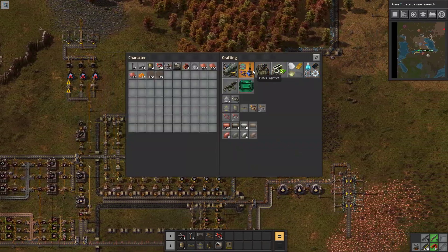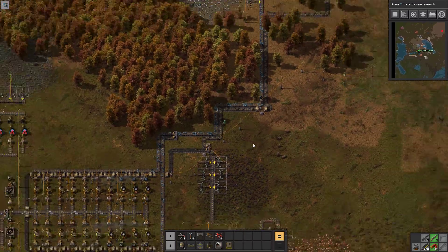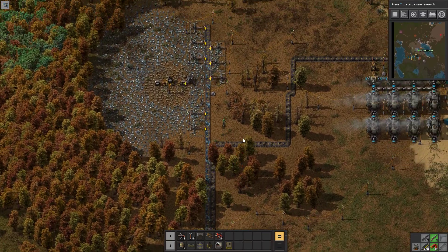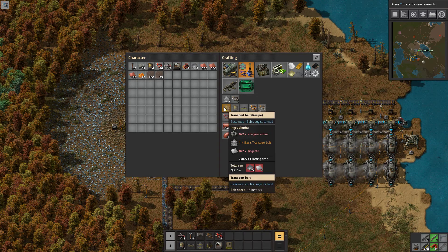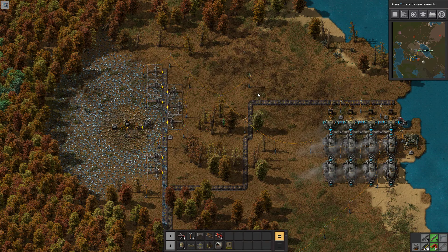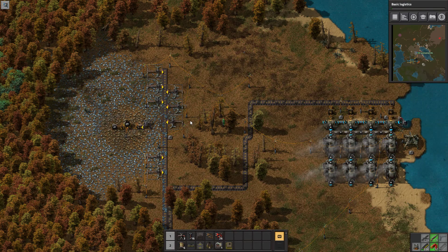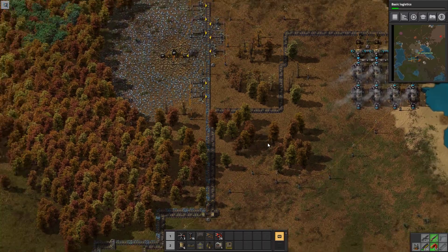He added a new kind of belt that's half the speed of these yellow ones, so I can no longer make two yellow belts at a time. Yellow belts now take tin plates — they're more expensive. He's got these new ones that need to be researched. Just all sorts of fun stuff that I don't like.